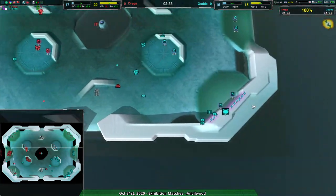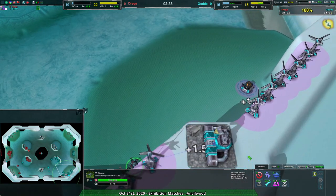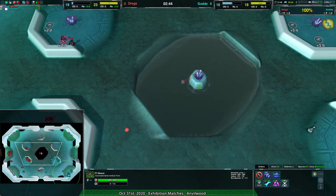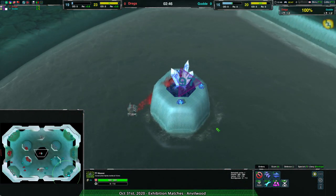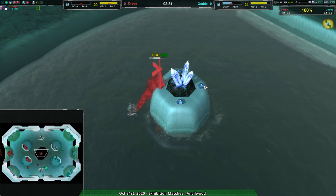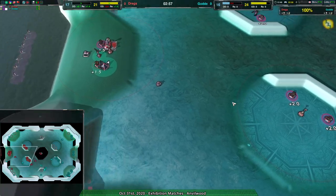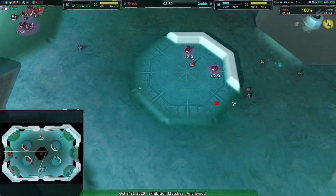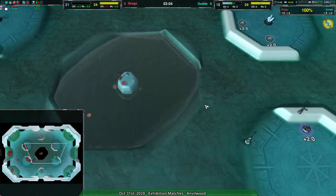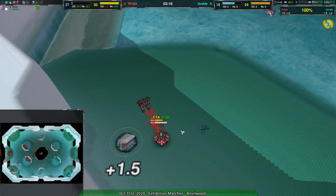Nicely done timing on the commander for Dregs. Golda — I don't see anything for that — oh actually there is a weaver on the bottom ground handling all that stuff, so they're doing alright. Didn't realize large crystals were worth so much — we have crystals on the side too, that's why. This is Dregs taking an interesting early advantage with the archers, but of course fleas do get everywhere.